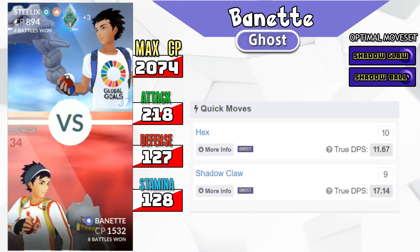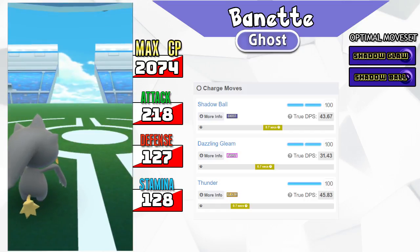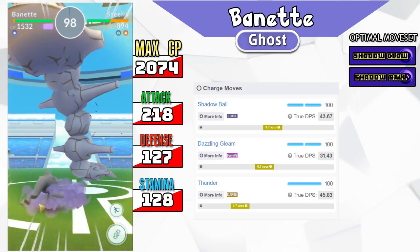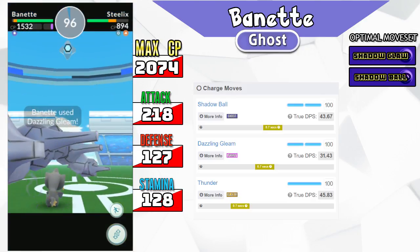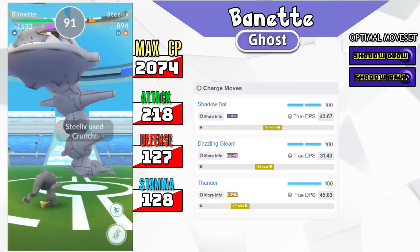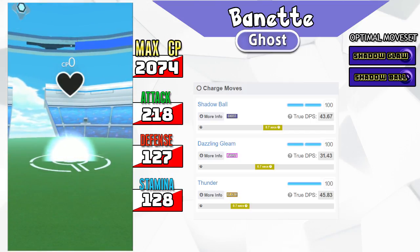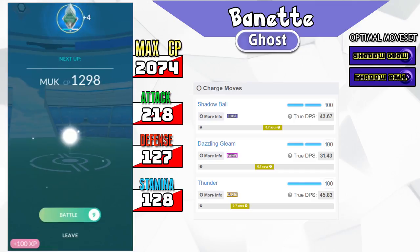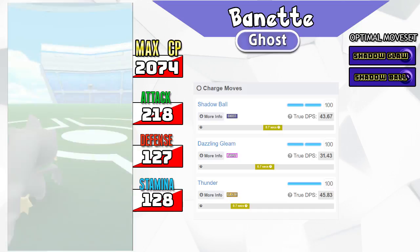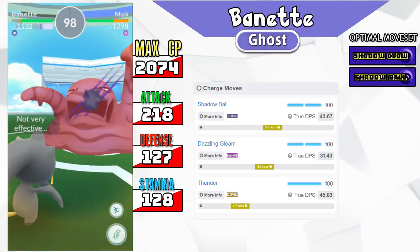For charge attacks, Banette gets Shadow Ball, Dazzling Gleam, and Thunder. While Thunder has a higher true DPS, its lack of STAB and lack of effectiveness in the current meta hinders it. You see Dragonites often, but Thunder isn't super effective against Dragonite. You see Tyranitar often, so Thunder would be equivalent to Shadow Ball without STAB. Shadow Ball is one of the strongest attacks in the game — it's a two-bar 100 power move and Banette gets STAB on it.